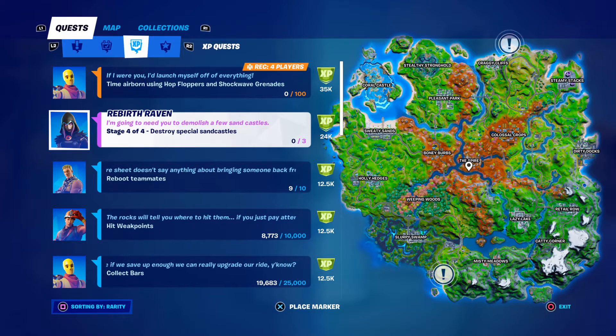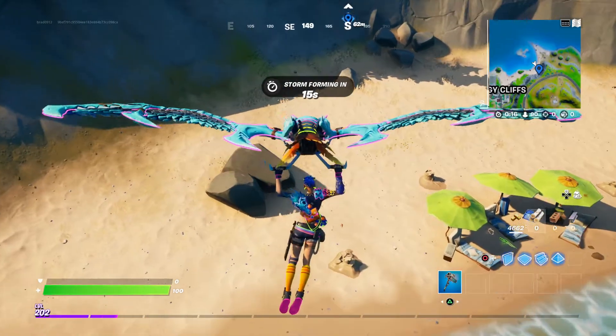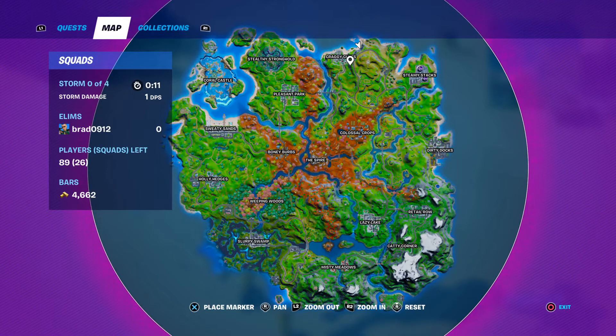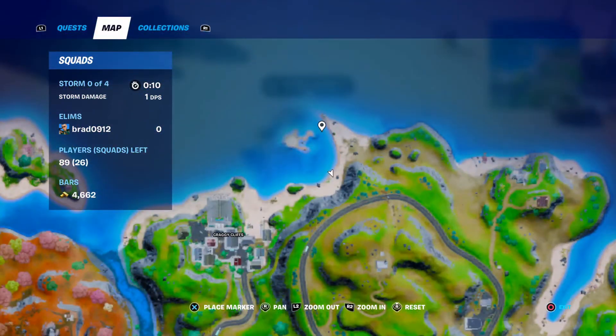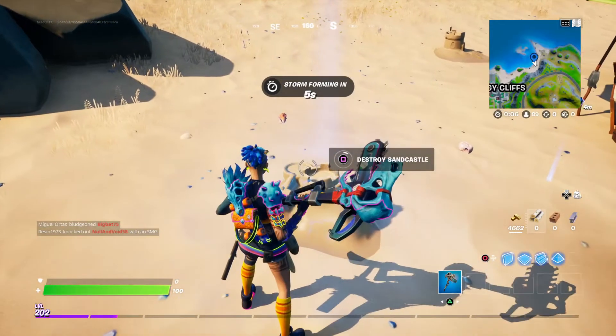The last challenge is to destroy special sandcastles. Just head to this location and then interact with them.